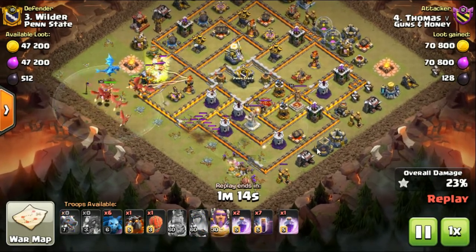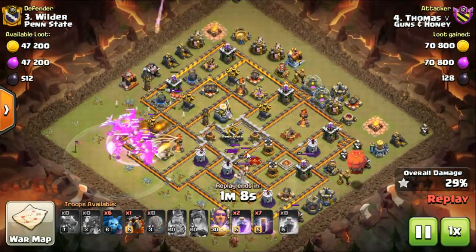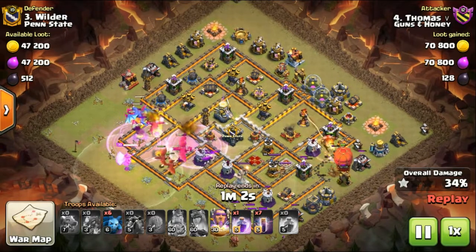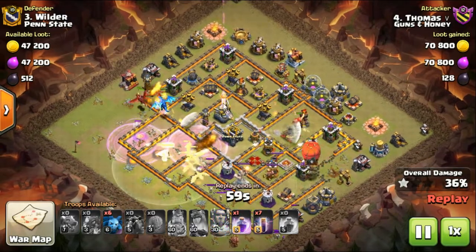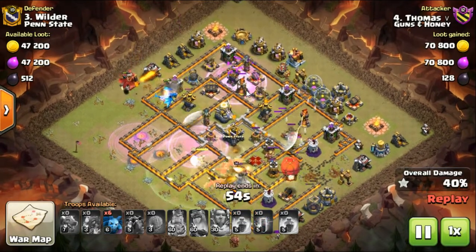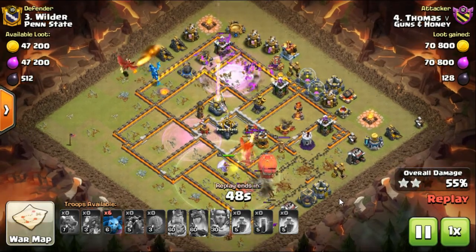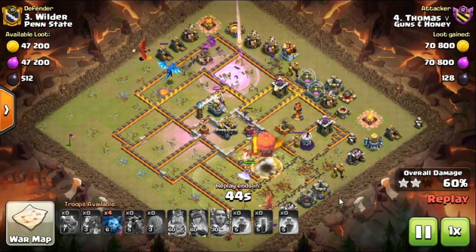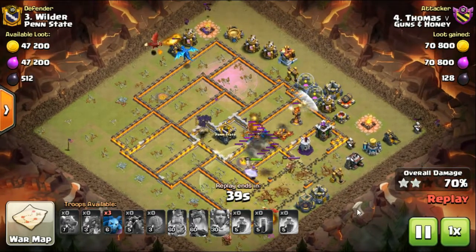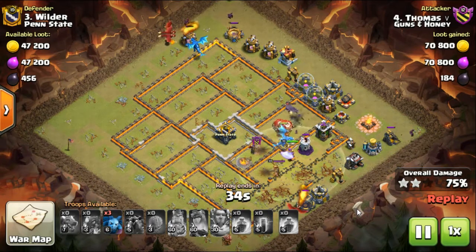Still got five Dragons to deploy — there they all go. The Queen has created a nice little funnel over there. We've got the Skeletons coming over for the Queen, the Stone Slammer coming in with the Lava Hound as a bit of extra distraction to help the Slammer come in. Then we have the Bat Spells going down. Bat Spells are pretty OP at the moment and if you're not using them you really should be. I don't think Supercell anticipated people would be dropping eight Bat Spells at a time.